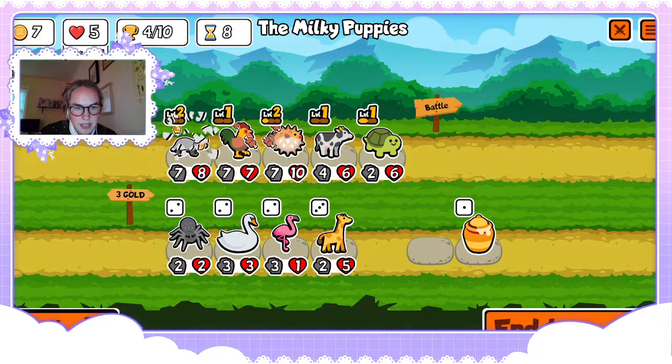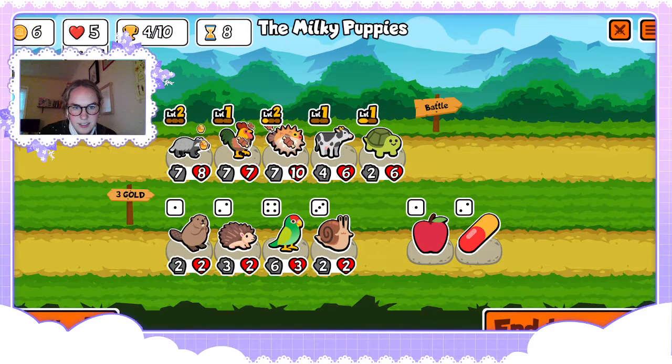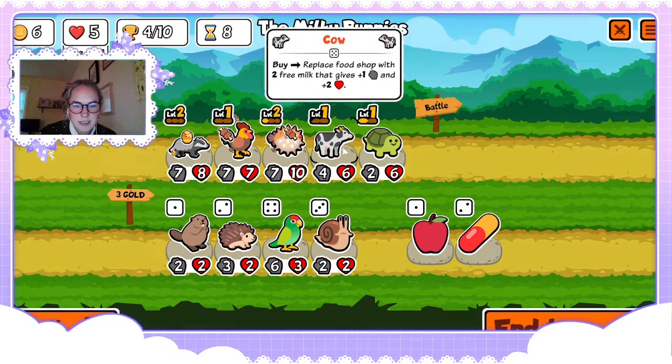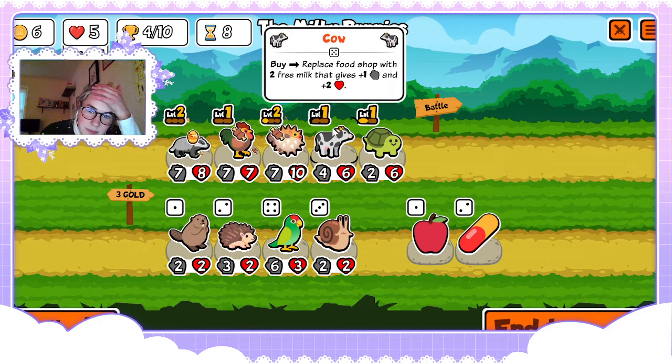Definitely put a honeybee on that. I don't think we need to copy the ability from anyone but it would be kind of funny. Gonna go with the cow — freeze it just in case.